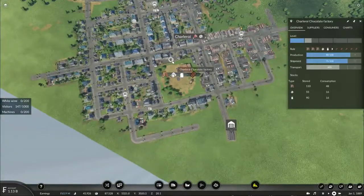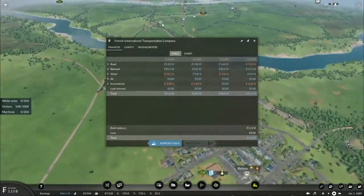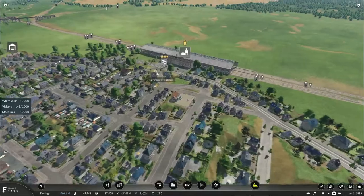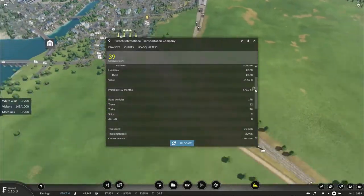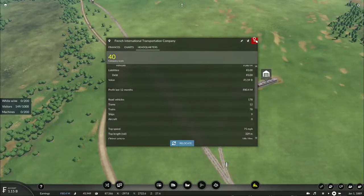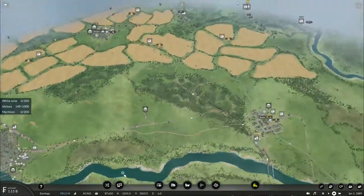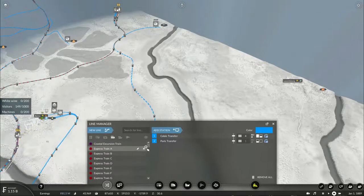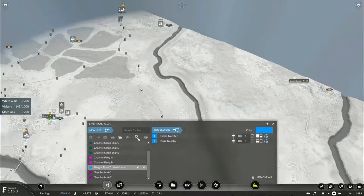In the previous episode our chocolate factory was booming pretty well, and we have reached over 1 billion francs in cash. According to our HQ we are at a company score of 38. We made nearly 80 million francs in the last 12 months. We have over 121 lines, most of which are by rail, though we also have a good number of wagon routes, trolleys and some shipping routes.